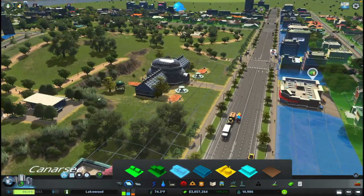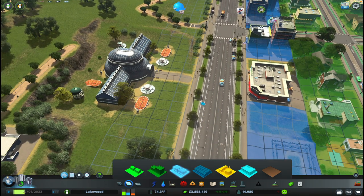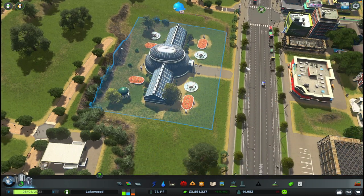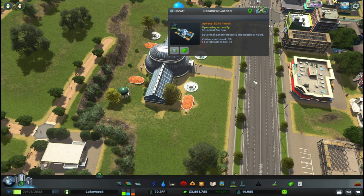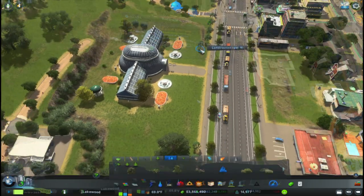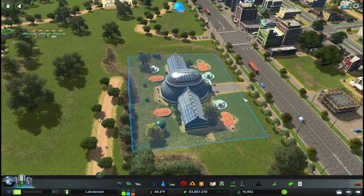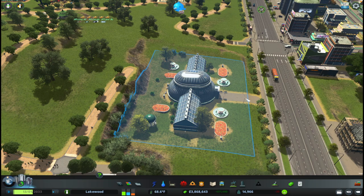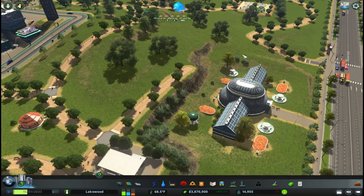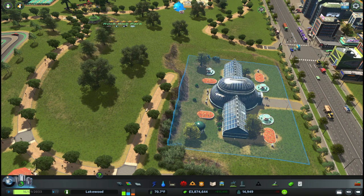The suggestion was to remove the road along the front here, then come back and place it again just one tile over. Once you have that in place the building is happy being one tile away from the road, so now I can go in and place these trees. I'm really happy with how that turned out - I completely forgot about that trick. I think it's something city planner plays or Biffa did. I'm going to use that in the future.